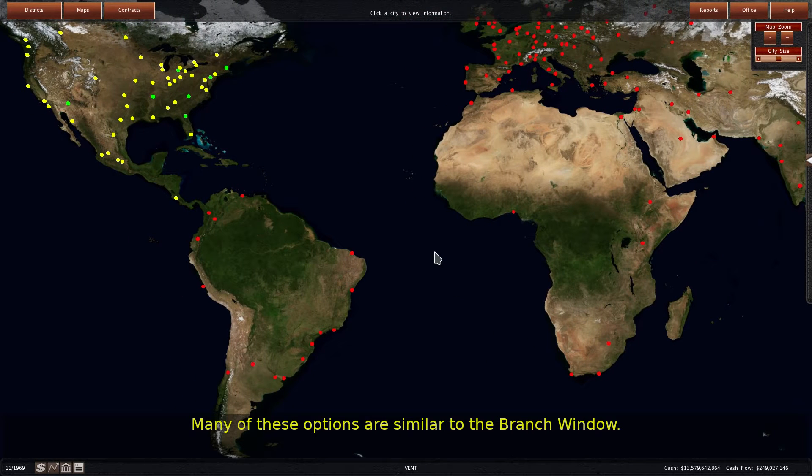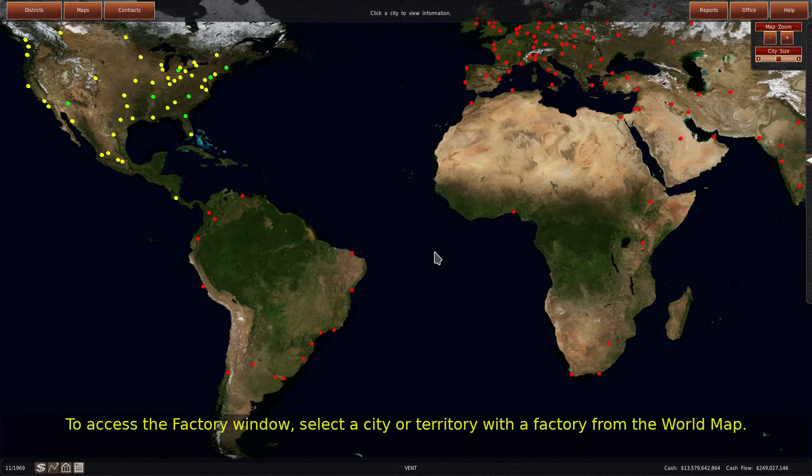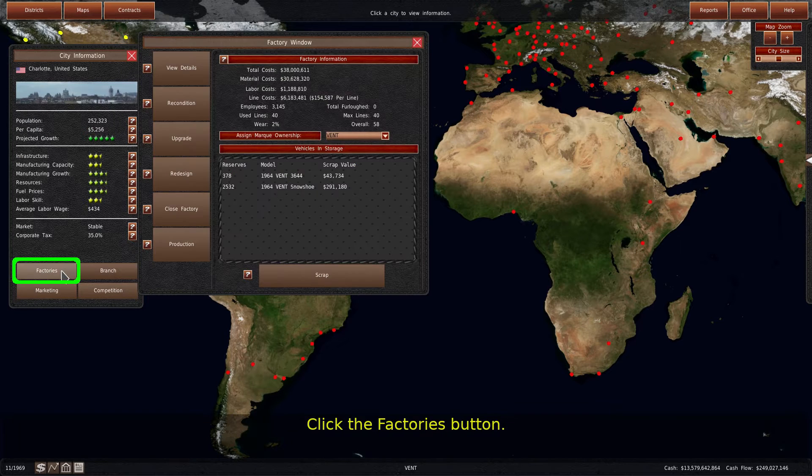Many of these options are similar to the branch window. To access the factory window, select a city or territory with a factory from the world map, then click the factories button.